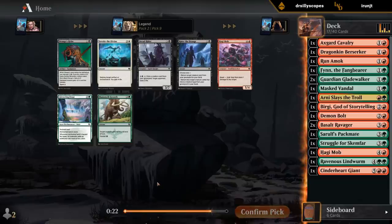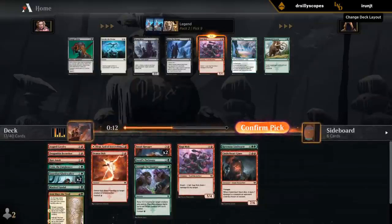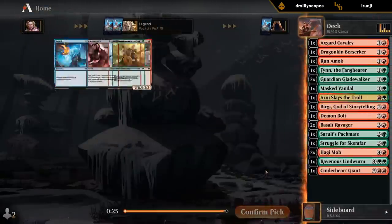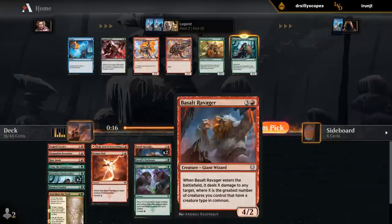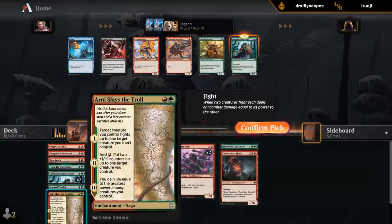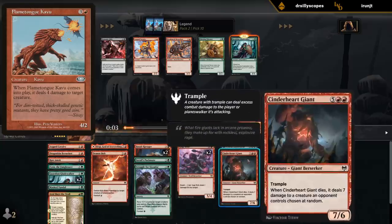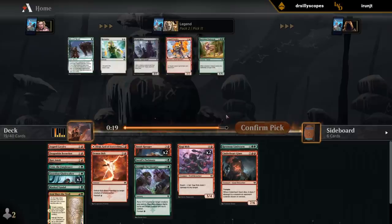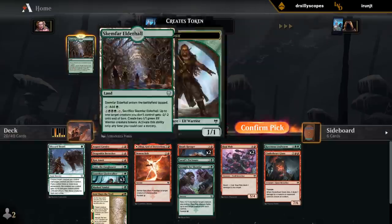Maybe a Mammoth Growth. Do we want a second Haggy Mob? We don't have a ton of creatures at five yet, so I could take a second Mob just for more top end. I don't think we need the Frost for ramp. I could use some three-mana creatures — something our curve is still missing. I could take a Berserker, or yet another Gladewalker to make these Basalt Ravagers awesome. I'm into the idea of awesome Basalt Ravagers — just be Flametongue Kavu. Let's take another Gladewalker. We wield a Blizzard Brawl — definitely taking it now, plays well with our Finn.